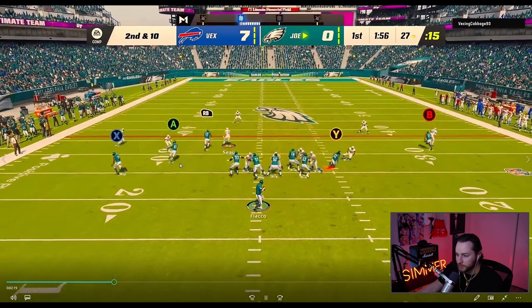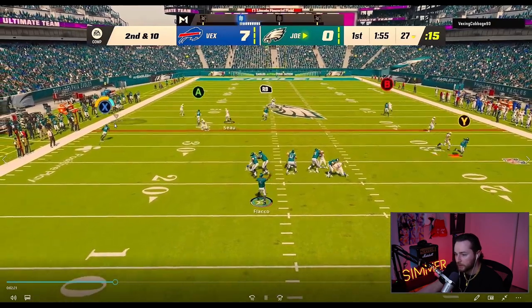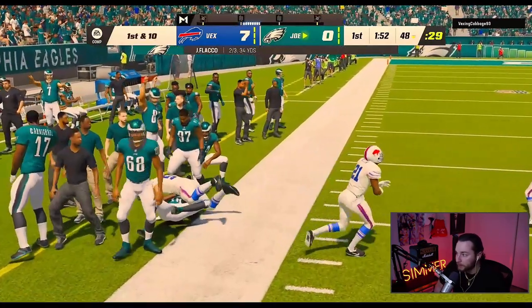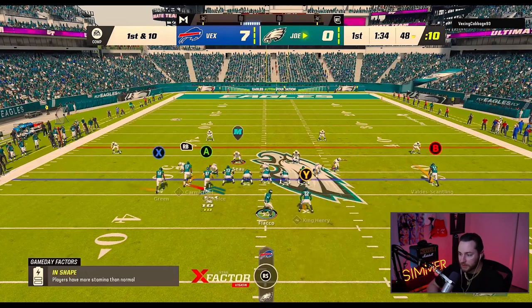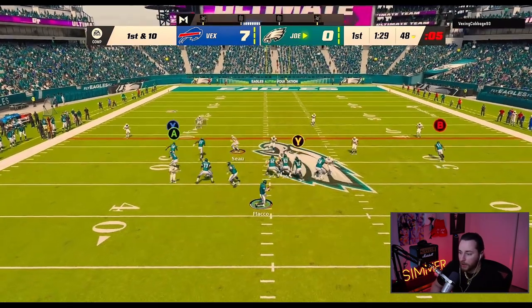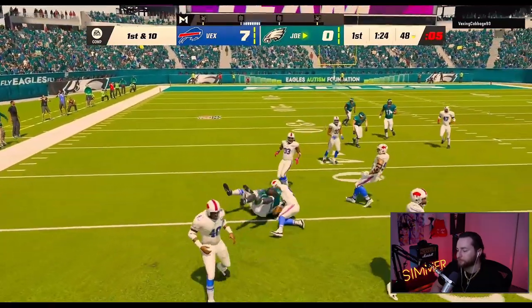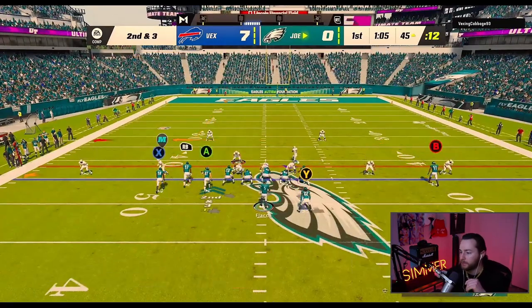This is something I want to show you: whenever someone's zone drops way back — this guy was in a deep quarter — that's going to leave this guy open. Boom, Flacco hitting the money. I'm doing a lot of switching, flipping my formations, just trying to catch him off guard and mess with the coverage. Nice little check down to Derrick Henry.